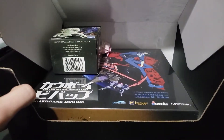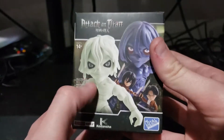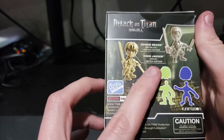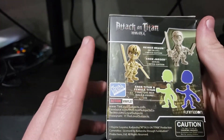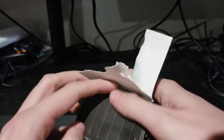All right, so first look — let's set this aside for a second. We got the Attack on Titan little minifigure. I feel like we might have gotten one of these before because I remember we unboxed one a couple videos ago. It looks like basically just like a little Lego. Let's open it up and see which one we got. I'm just gonna rip it — I don't think these have much collector's value, so I'm just gonna rip the box.